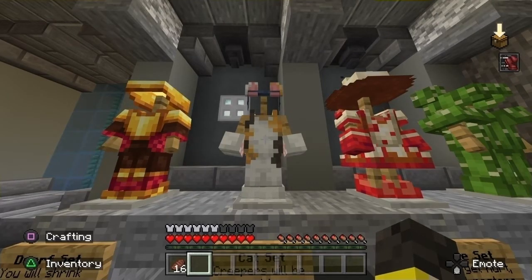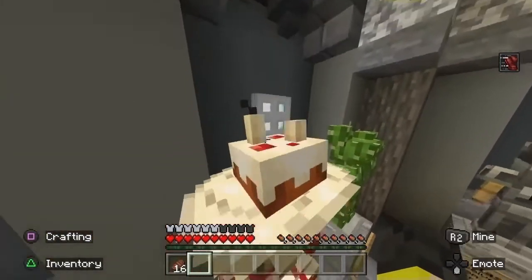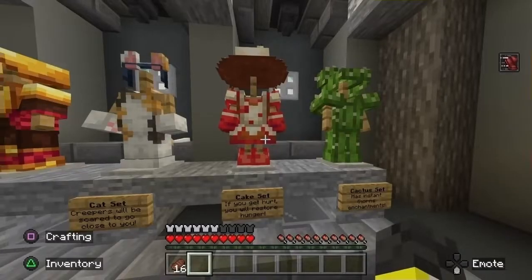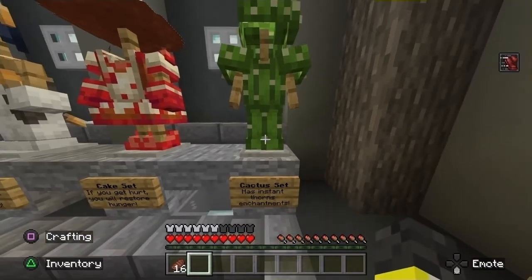So if you're too lazy to go tame a cat, I guess this works instead. So this is the cake set — if you get hurt you will restore hunger. The suit's made of cake, but instead of the mobs eating the cake, you eat the cake when you're hurt. I don't get it. Cactus set has instant thorn enchantments — as cactus armor should. They nailed that one, actually better than Terraria did, because it took Terraria forever to get that right. Kudos to them.